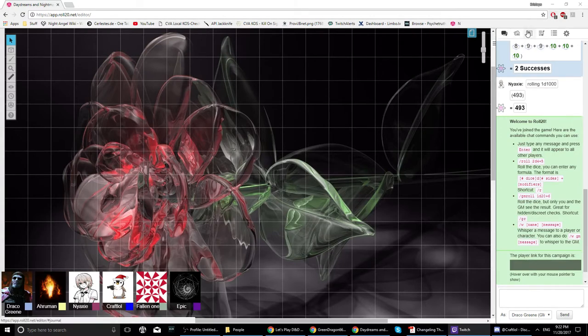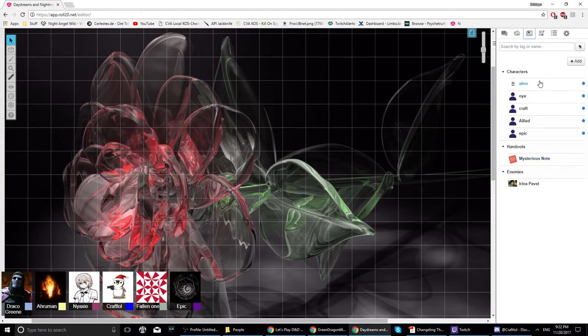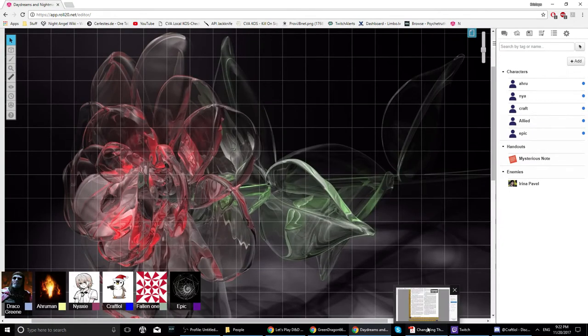The GM asks who has figured their stuff out and read the book. One player says they've gotten most of it but didn't want to lock anything in until they knew what everyone was doing. Another has tacked down attributes and abilities in a Word document with costs. The GM shares a PDF character sheet on Discord, pinning it in the tabletop channel.